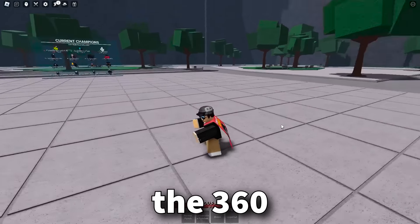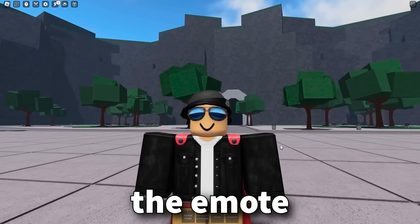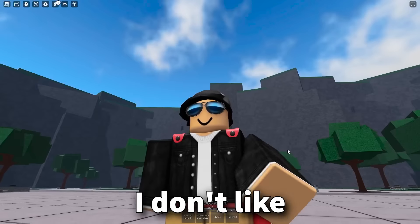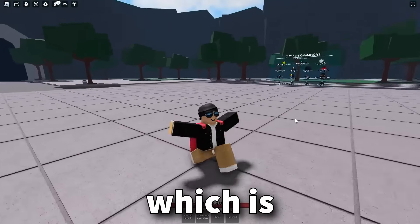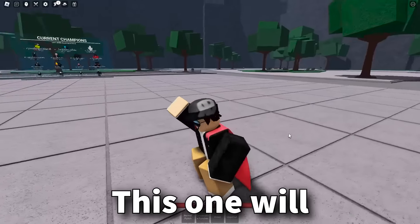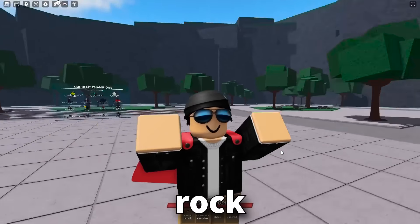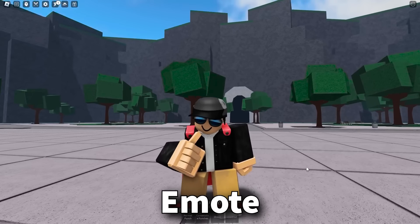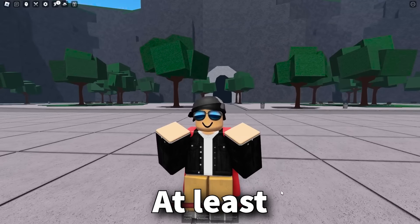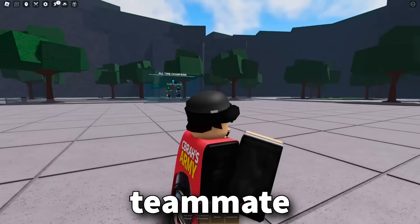First up is the 360 emote — pretty cool, that's pretty much the whole thing. Next up is the nuh-uh emote, which is quite frankly kind of disturbing. Why do I have hands? I don't like that. Next up is the happy steps emote, which is a traversal emote. Then it's rock and roll, which also looks pretty cool — this one will definitely look good next to the guitar emote. Next up, we need a drum emote. We're going to have a whole rock band in a couple updates.